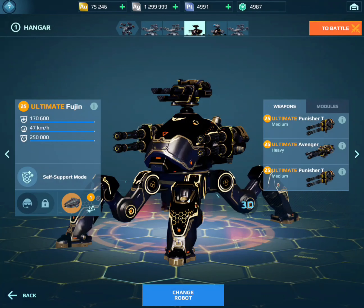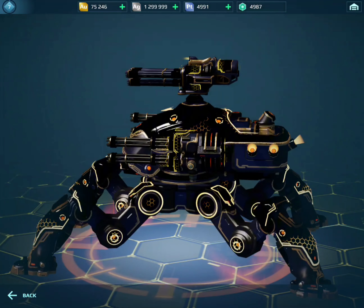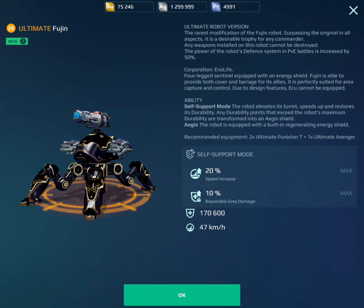What's up guys, in this video I'm going to be testing out the brand new Ultimate Fujin on the test server. It's arguably one of the most OG bots in the game — it's literally on the app icon for the game. We're going to be seeing if it's actually Ultimate, or if it's going to be like the Mender, the Invader, and all those other ones that didn't end up being that strong.